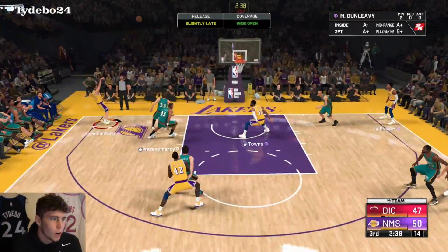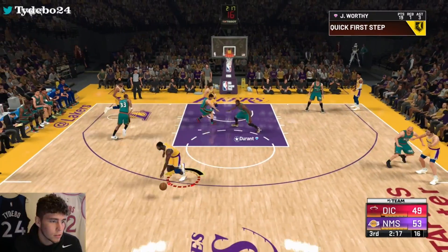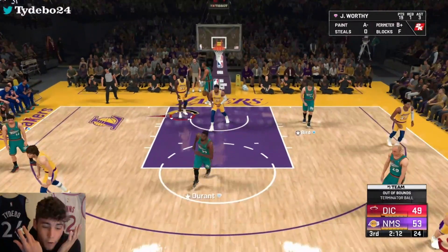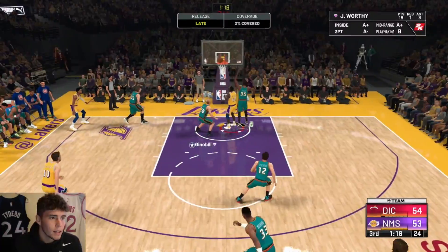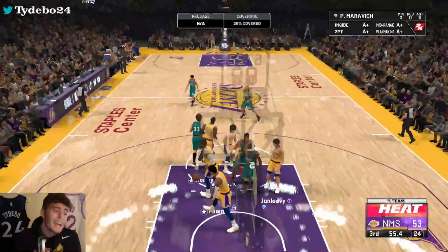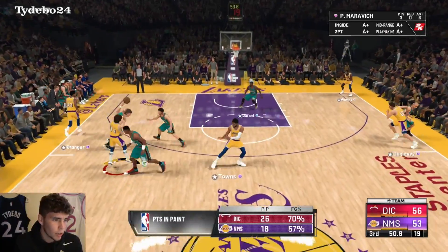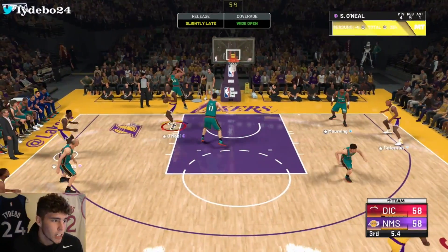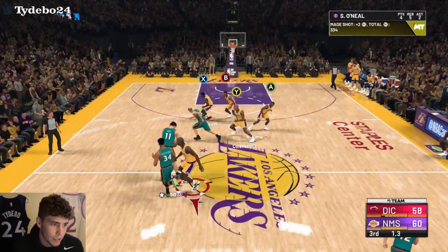Run, get the ball to Worthy! Yes sir — there you go! Mike Dunleavy, do what you gotta do. Back to Worthy — that's gotta be knocked down! Oh yeah James — he blocked it and it went off me. Into Worthy, and-one — he got blocked, what is going on? I'm going to bring the bench in the game because these guys are getting tired. Green me Worthy — thank you James Worthy! Steve Smith, big-time rebound. Good shot — one stop and we go into the fourth with the lead.